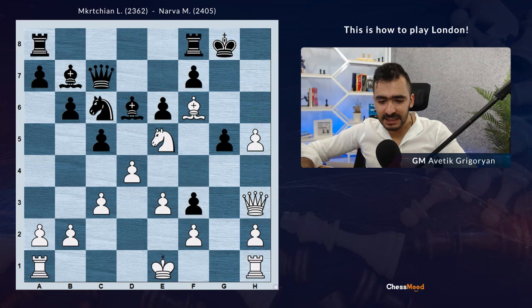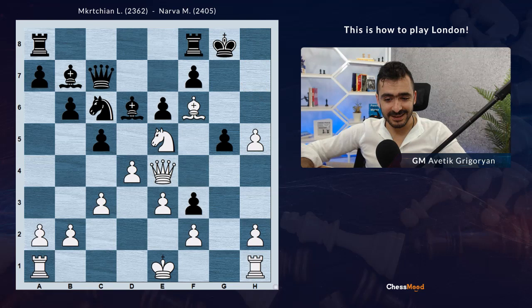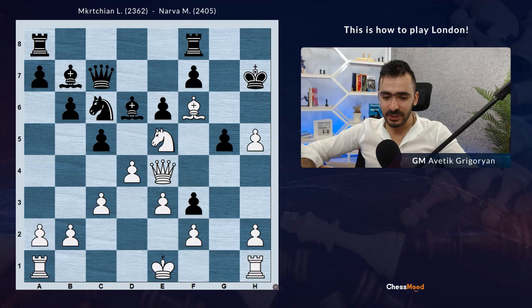Now White is threatening to take on g5, and after king h7, Qg7 mate. So after Qg4 it's already tough to give good advice for Black. Looks like king h7 might be a defense, with the hope that after Qg5, Qg7 mate is coming - to play rook g8 and stop it. However, after king h7, White mates after Qe4 check. Now Black can go to g8 or h6. If g8, White plays h6 and then h7, winning the game.